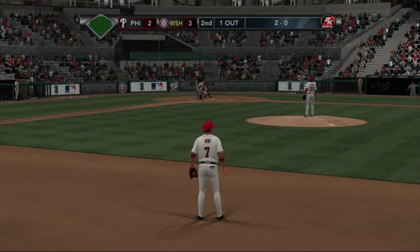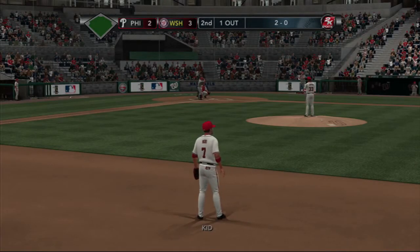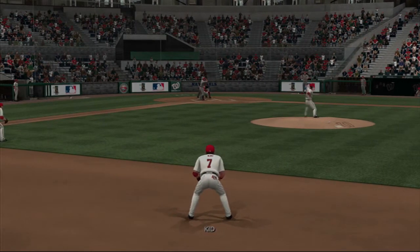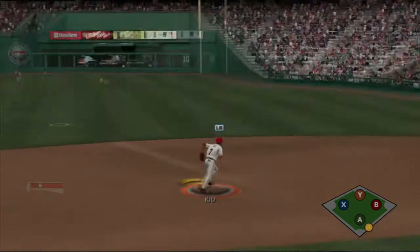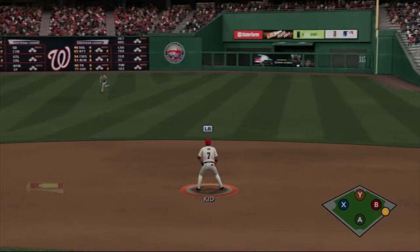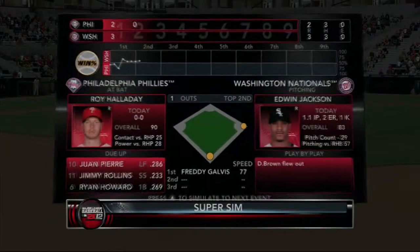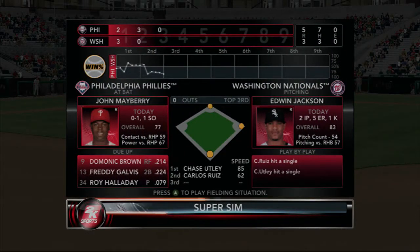Number eight spot in the lineup. Swing and a line drive — and it's through. That's a base hit. But one out and a man on first base. That big single right there gives them a couple outs to work with to see if they can push him across the board.